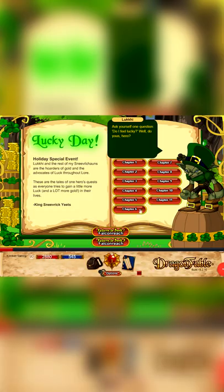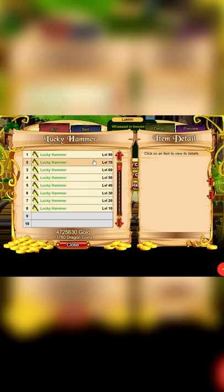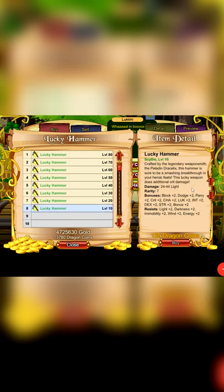Lucky Day Storybook has also returned, so here's your chance to get the Lucky Hammer if you haven't already. It has a slaughtered special of boosting on-crit damage by 10%. Get the lowest level version to save yourself some DCs.